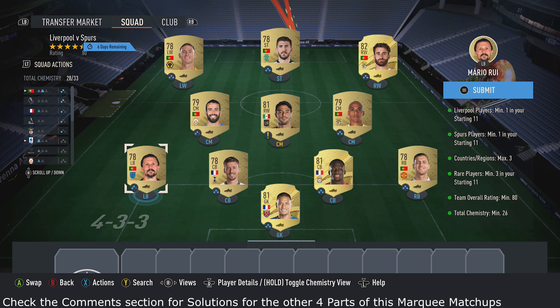For the rest of the team, picked up seven players from Portugal just to get some chemistry, and also two of them are from the Premier League, which actually helps the Premier League players back here. Then in the middle, just pick up the cheapest 81-rated cards you can find.